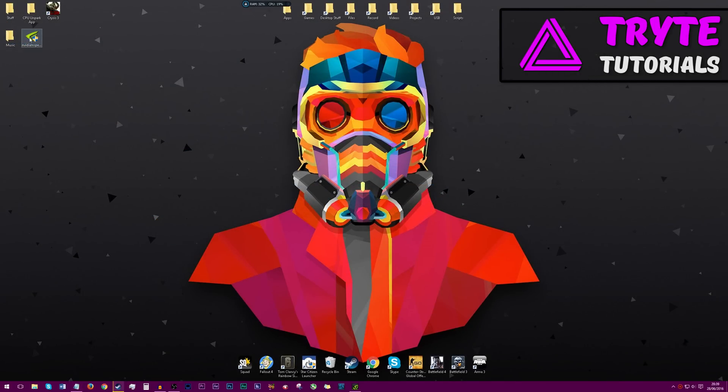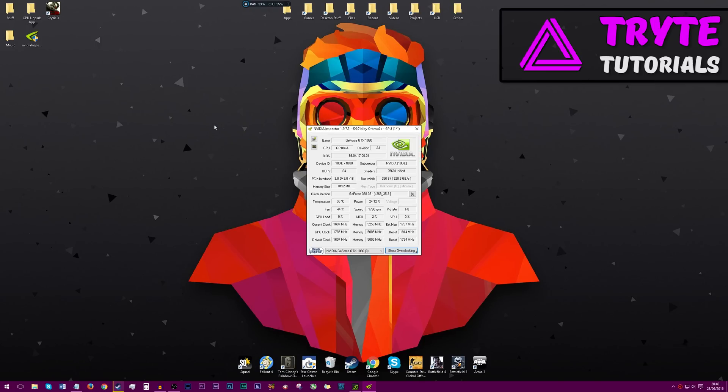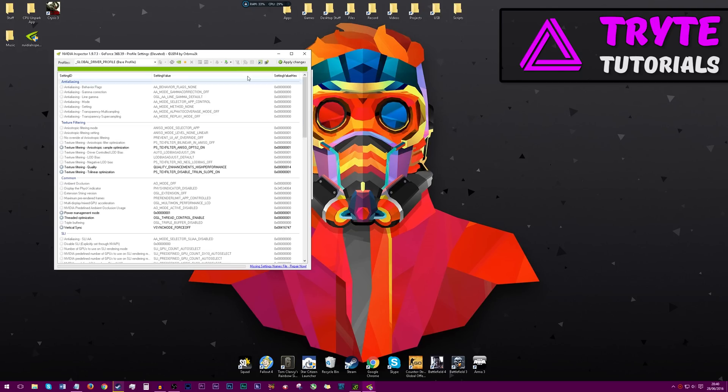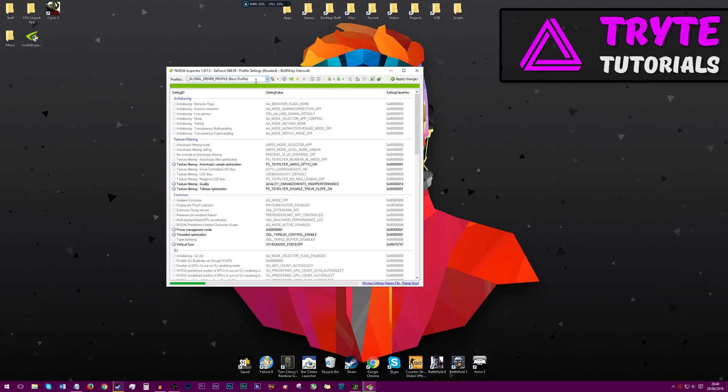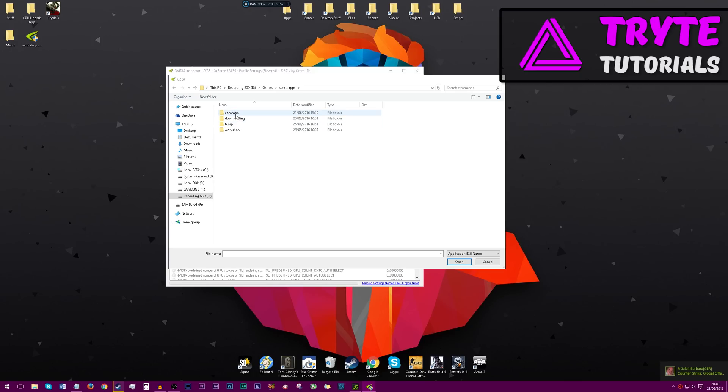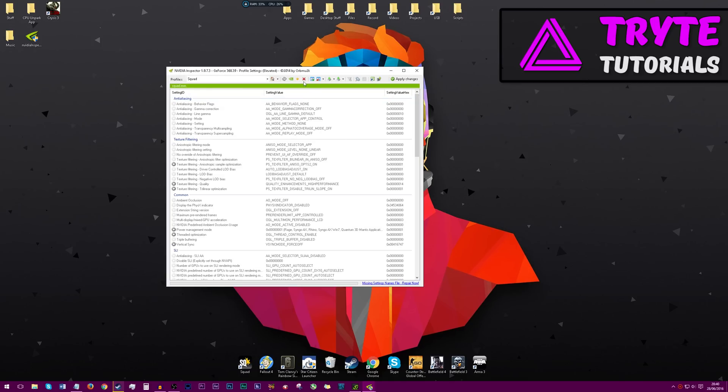Now we are going to use NVIDIA Inspector. Open it up, click Yes. It will open up a window with all of the information on your GPU. Click on the little spanner icon here. For a few seconds it should load up. What you're going to want to do is type in a game — say, let's do it for Squad. Here it is. Click Add Application to Current Profile, then find Squad in your files. Here it is. Find the application, click OK, and then click Apply Changes.